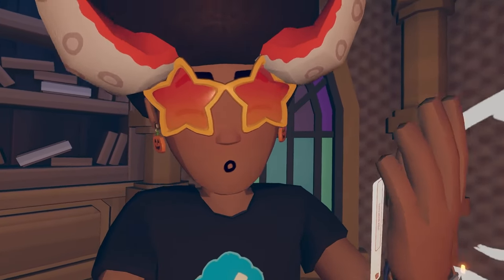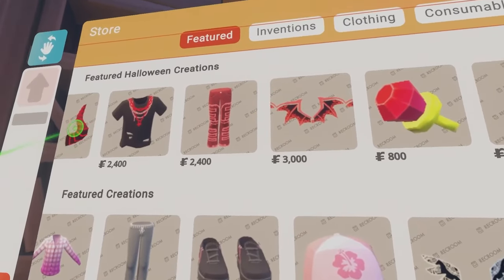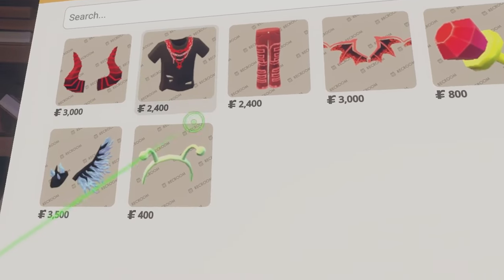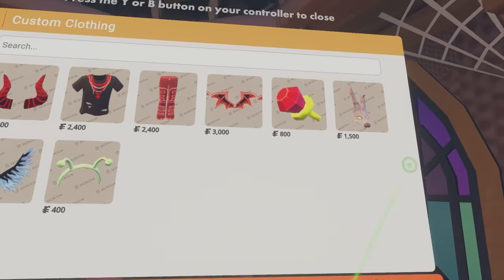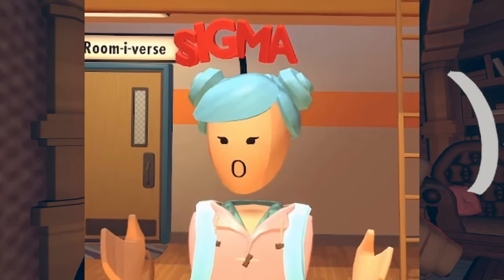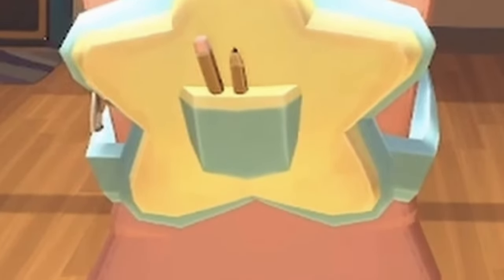Did you know Rec Room has UGC out right now? If you go to your watch and check out the store, you'll notice featured Halloween creations — and these items aren't made by Rec Room, they're made by players just like you and me. Many creators making UGC items have already been seen wearing them on their profiles in-game. It's pretty crazy.